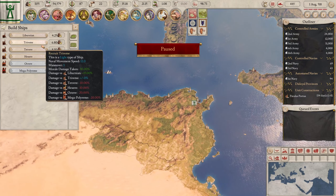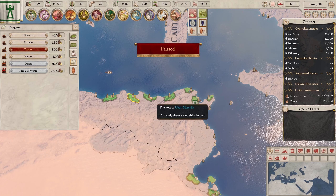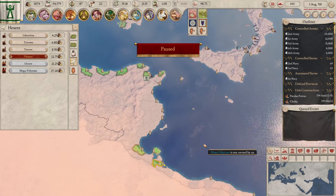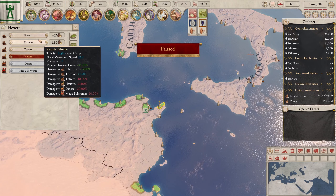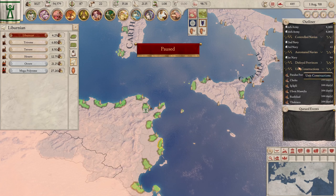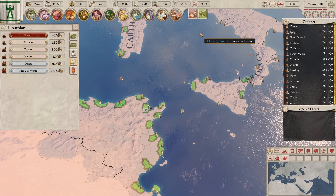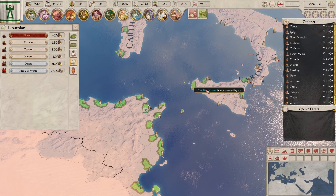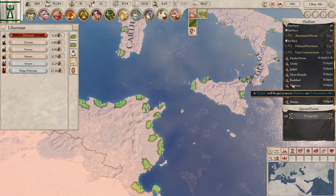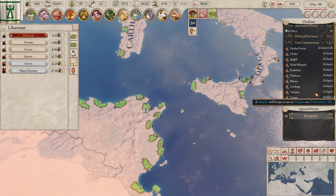I don't remember how many we need or what we're building — we're building big ships. One two three four five, one two three four five, one two three four five — there we go. Those will all build in one set period of time and we'll be good. We'll reassess on how our ships are doing once they're done.